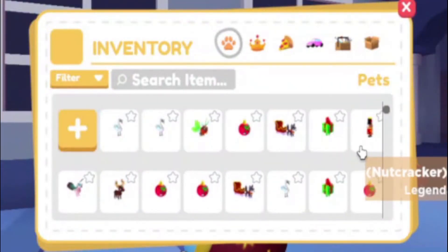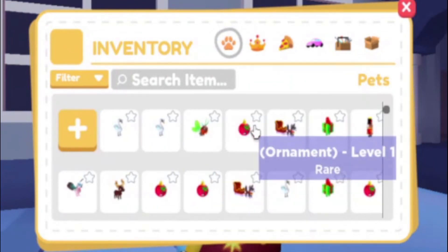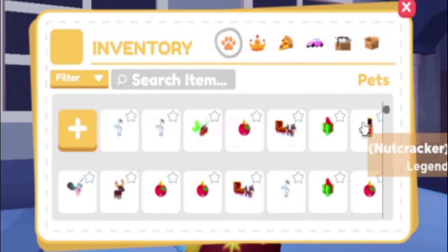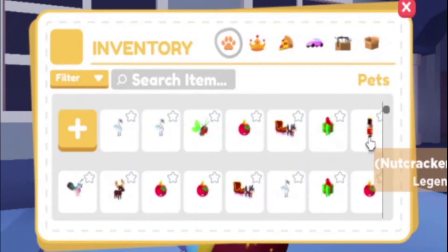That round we got back on track. We got a legendary mistletoe moth, an ornament, a sled dog, a legendary nutcracker, an ornament, a moose, and then about three commons and an uncommon. So we got 2 legendaries, 1 ultra rare, and 2 rares from that. That is not bad at all.